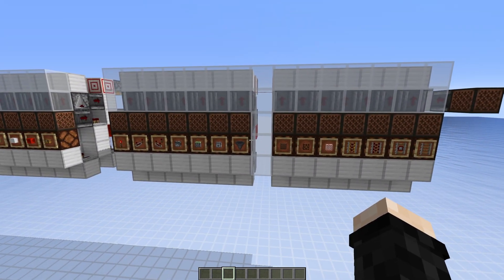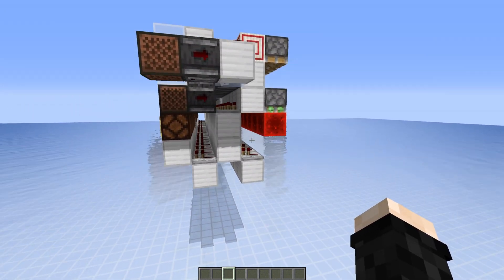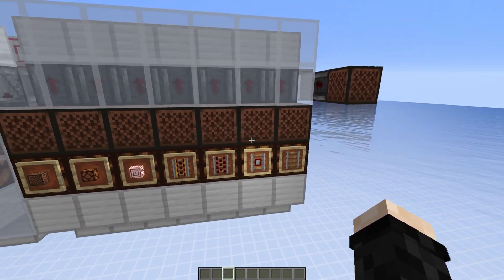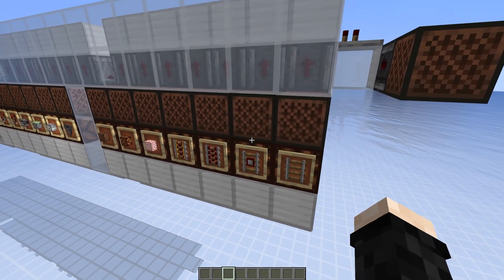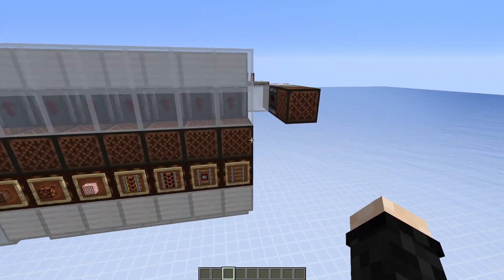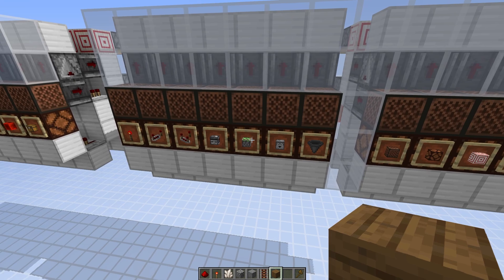I decided to use this selector panel by Pixels. With this one we can just select one item, and if we select another one the first item will be deselected. We can also reset everything just like this.